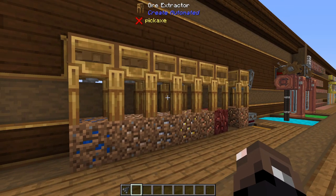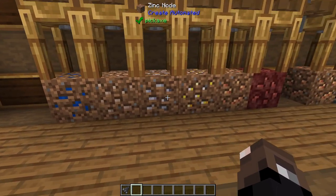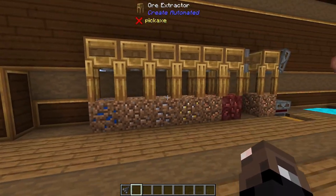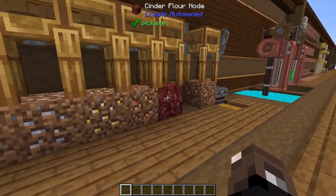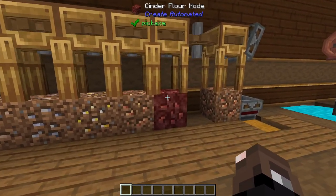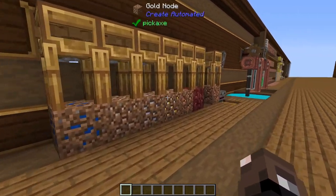The next set of items allows you to automate a lot of ores: lapis, iron, zinc, gold, copper, cinderflower, and you can also do diamonds and emeralds using the picking method. These ore nodes are actually found in your world — all of them are found in the overworld on the surface, and the cinderflower node is found in the nether on the surface. Just run around your world and you should spot them pretty easily.